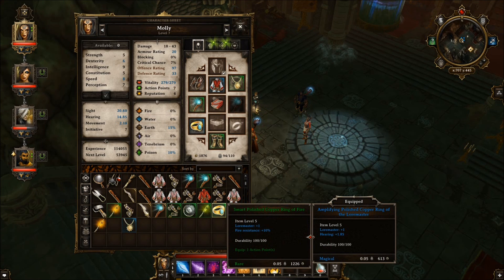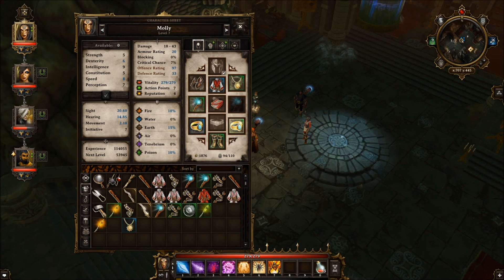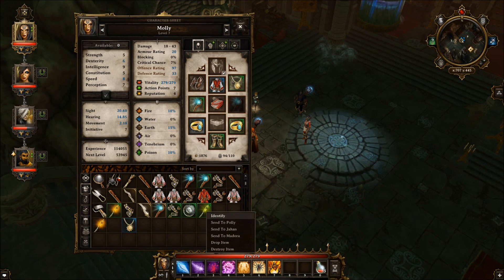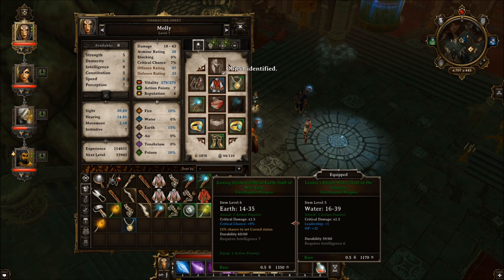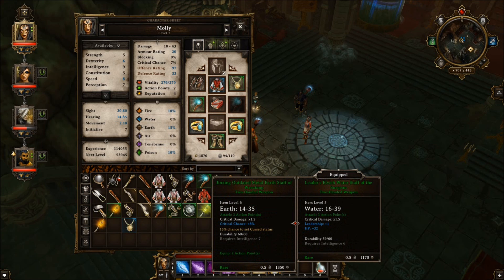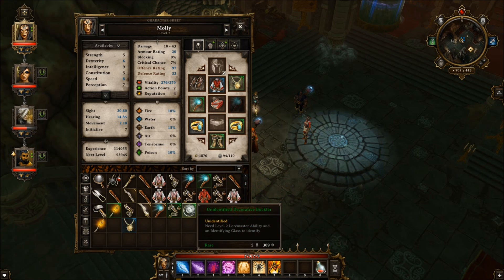Loremaster plus 1, fire resistance. That goes on you. Now you have Loremaster plus 3. That's good. There's an Earth Staff — chance to set curse status, critical damage, one leadership and HP. Might use that.